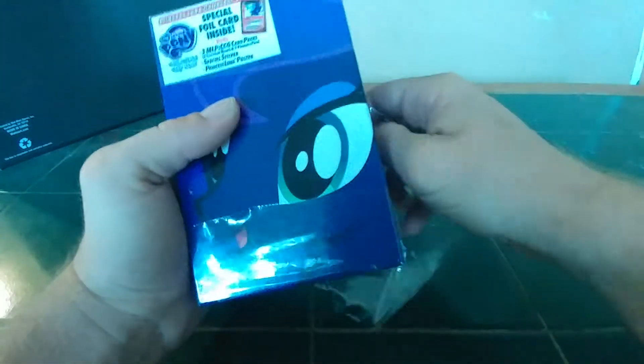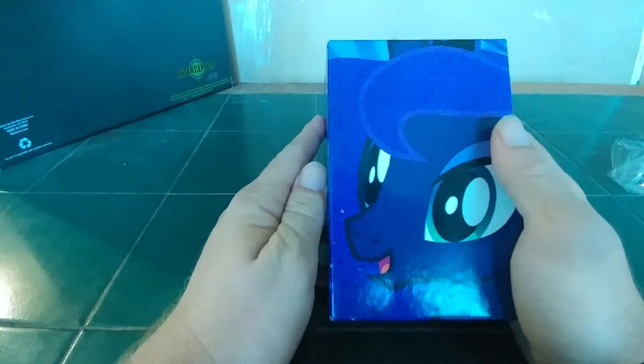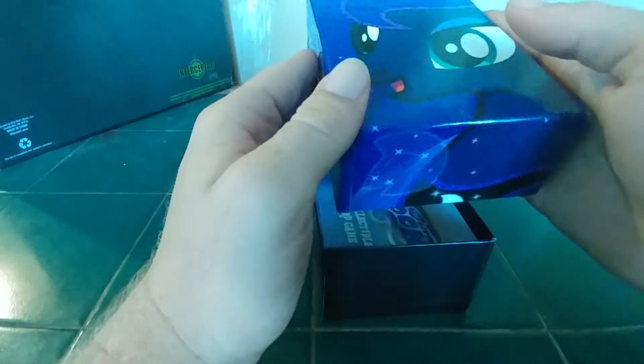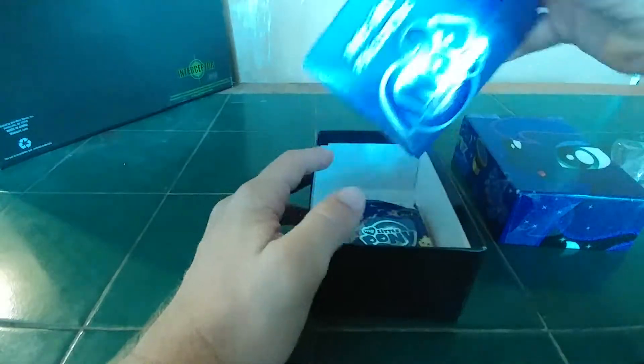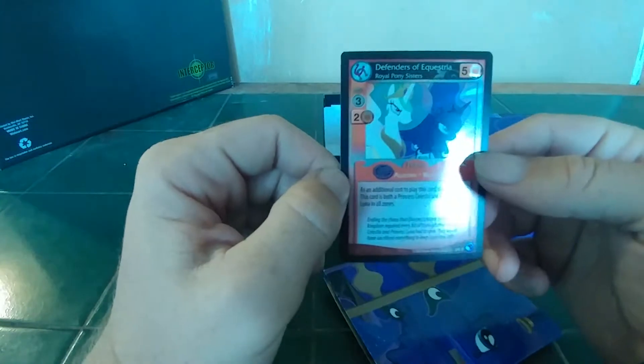And now we'll try to open this up. I found a weak link! Hopefully during this take — yes, this is the second take — my camera does not fall. So we will be opening this up, setting that aside. Should we look at this first? I think we should look at this first. I know I'm not good at getting large items such as posters, but... Whoa! Looks like we have something else instead.